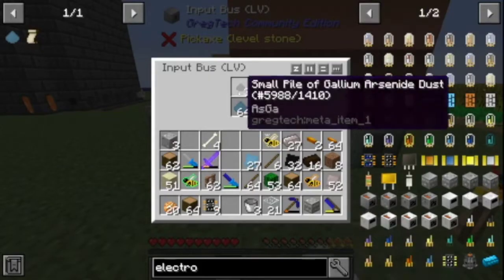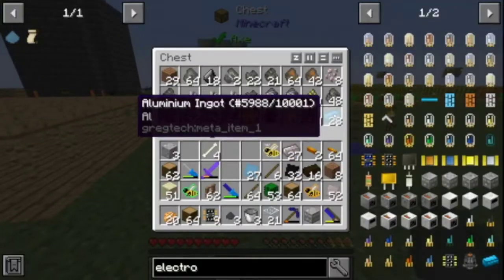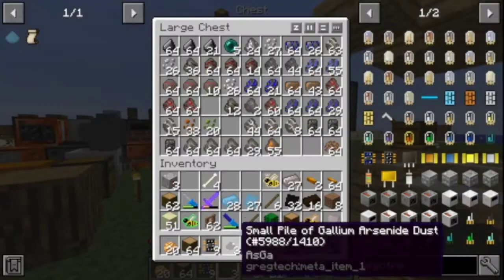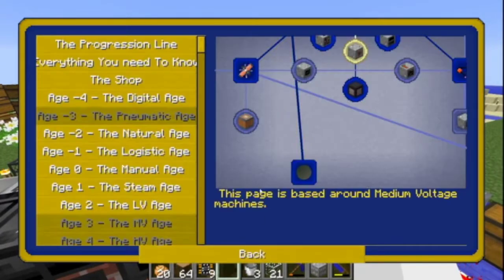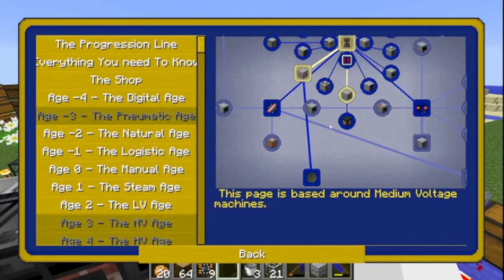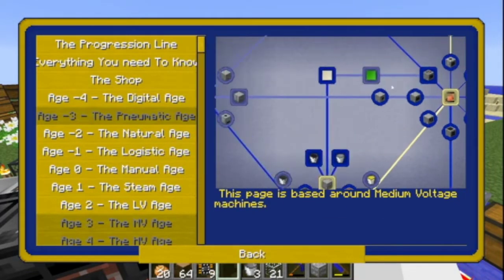I can just pop this in there, grab this aluminum, and while that goes — what else can I do? What does the proxy require? Enforce the proxy — proxy resin sheet, proxy circuit board.